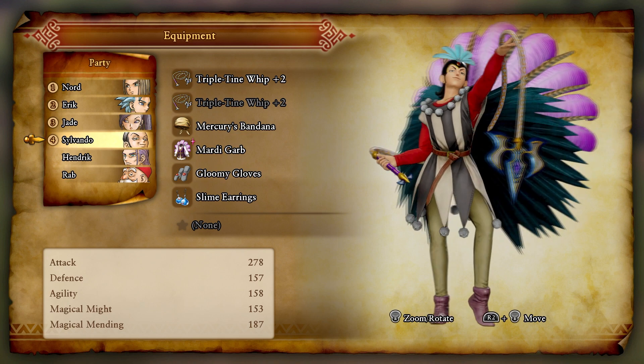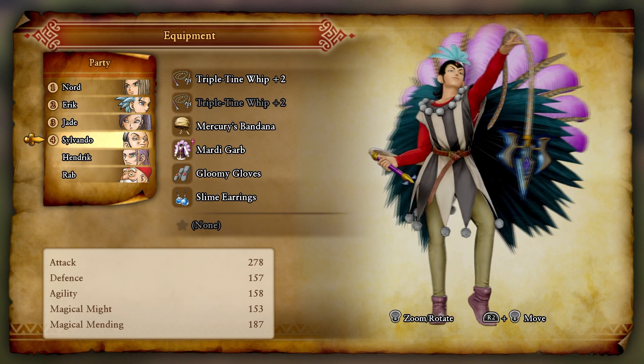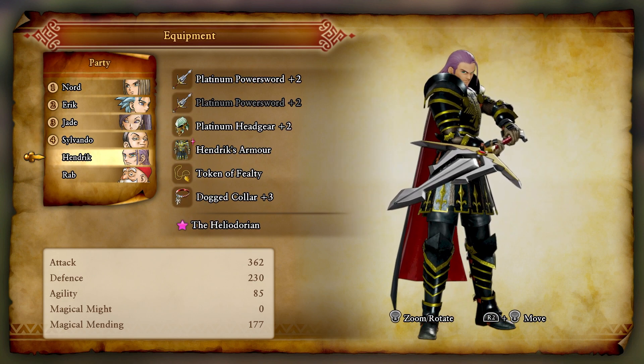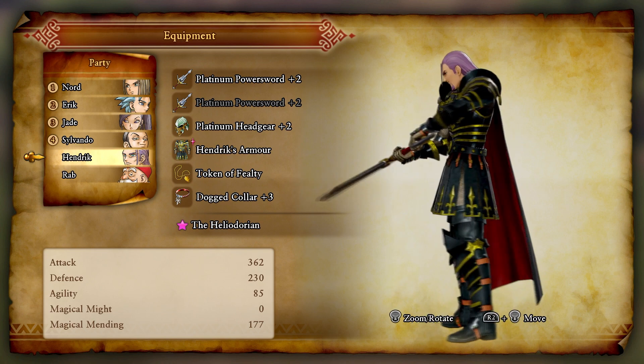Did a little bit of work on the triple thine whip to get it to plus two. Looks pretty cool - I like the design of it. For Hendrik, we didn't do much other than boost up the platinum headgear to plus two.